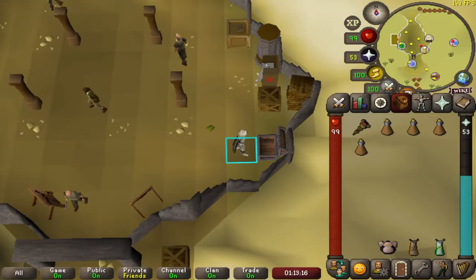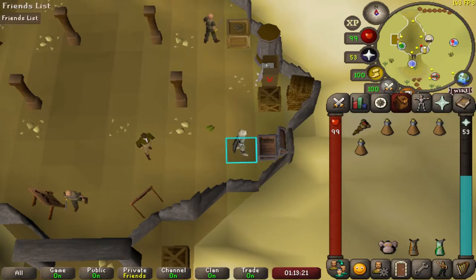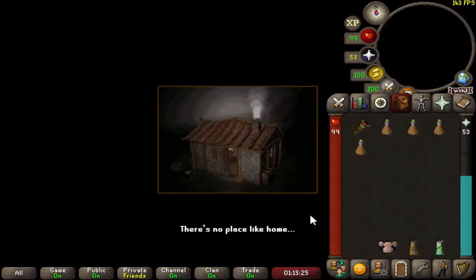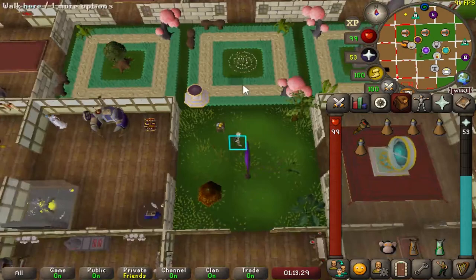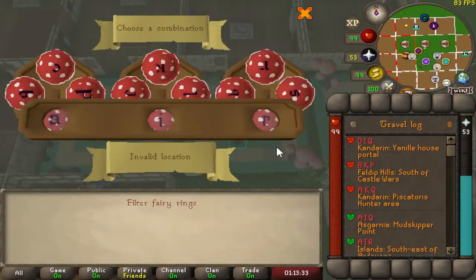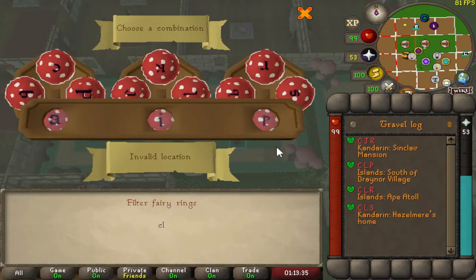So once you have your Monkey and your Grigri, I would go ahead and grab a few Staminas and get your best weight-reducing clothes on. We'll go ahead and find our way over to the Agility course. There are a couple of different ways to get there — feel free to look up any of the ways you'd like. I'll be using, in my opinion, the fastest way, which will be the Fairy Ring CLR.